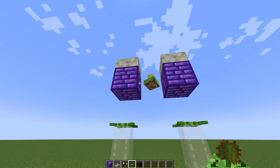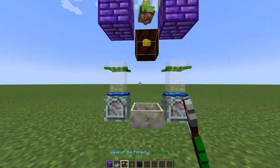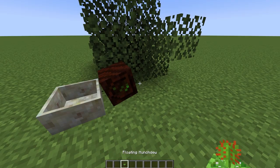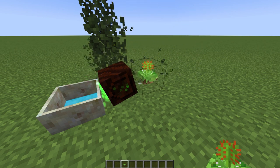Between the force relays, place a floating munchdew. Below it, place a mana spreader and use the wand of the forest to bind it to the mana pool. The munchdew is a flower that eats leaves to produce mana. This is what's going to power this farm.